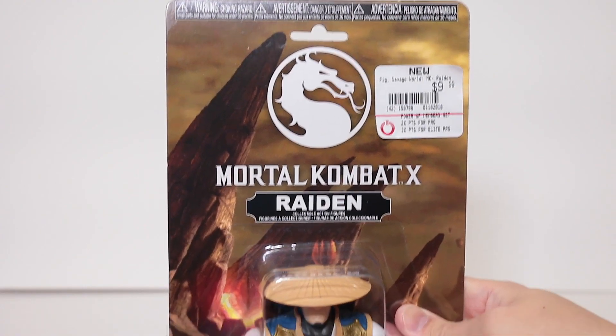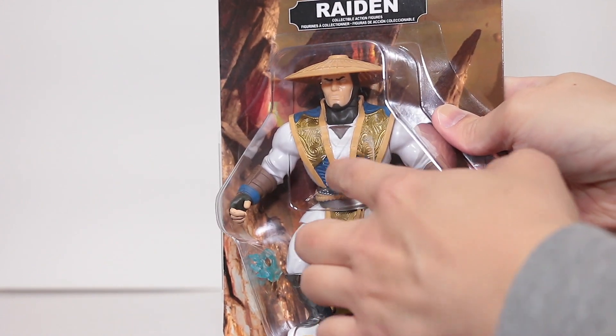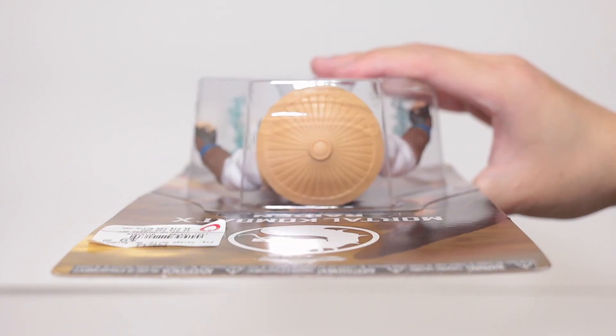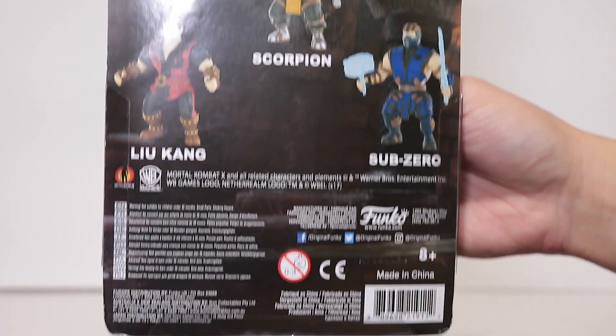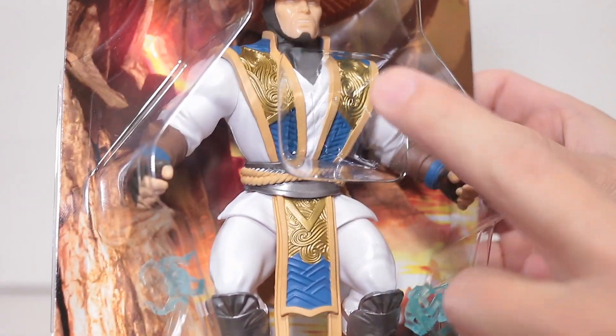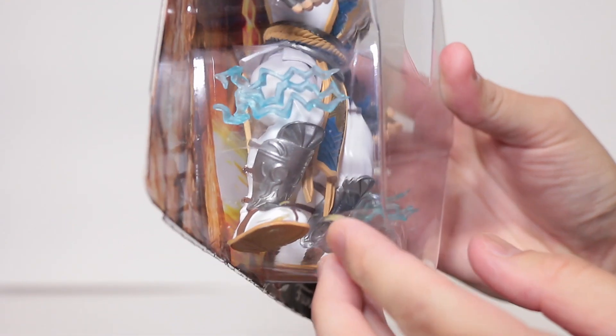Alright, here's a better look at the front of the package. As you can see right here, there's actually an indentation to hold him in so he doesn't wobble everywhere. There's one side and the other side, the bottom and the top, and he's back with all the other figures and the UPC. Now, a quick point I want to note is that they didn't do a good job holding him in with this little plastic piece, because some of the paint kind of rubbed off from his foot rubbing against there.